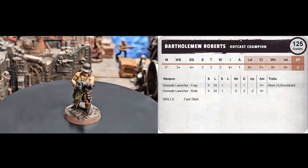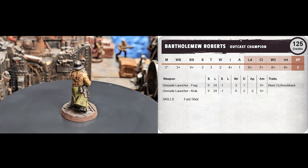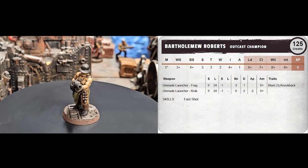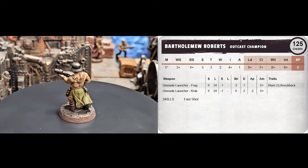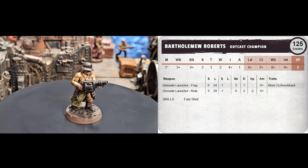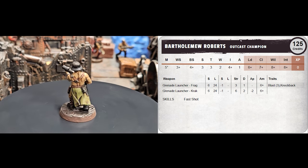Bartholomew Roberts is the second outcast champion, and he is carrying a grenade launcher with both frag and crack grenades. Like Fiery Jack, he has no armor — I think the model justifies no armor, as much as my philosophy on gang creation does. He has the Gunslinger archetype, and I gave him the Fast Shot rule. Fast Shot is a very nasty skill, allowing the model to fire twice in the same turn. Shooting two crack grenades in the same activation is just brutal. Bartholomew gives me a second weapon that can deal with bigger threats.